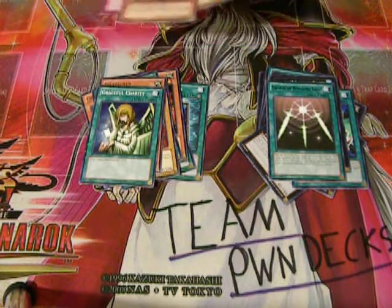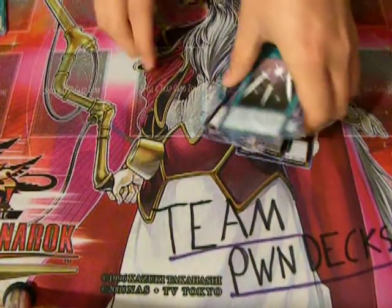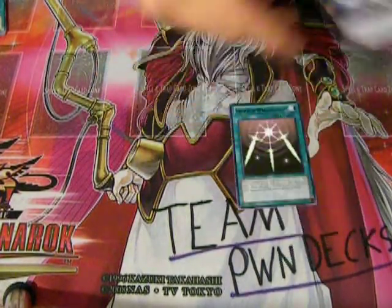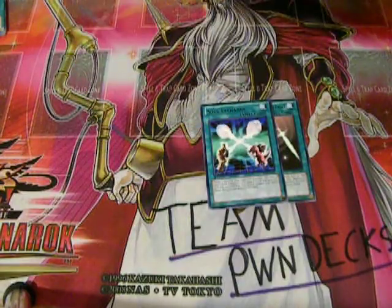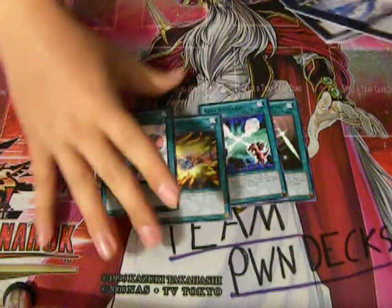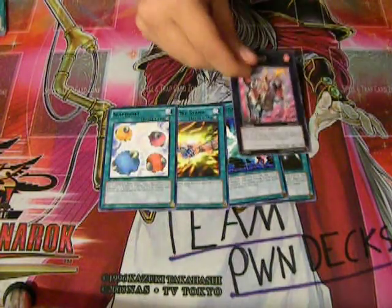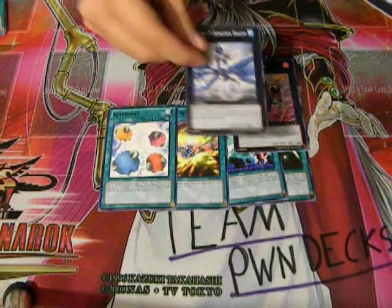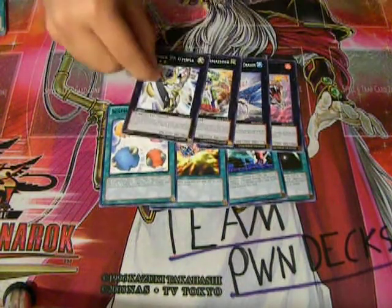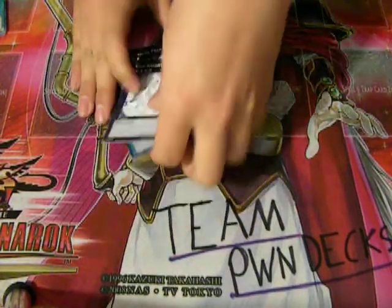I'll do a quick little review of what I got just for people who didn't want to watch the full video. For rares I got Swords of Revealing Light, Soul Exchange, United We Stand, and Scapegoat — four spells total. For Xyz rares I got Grunosaurus, Leviathan Dragon, Zenmeister, one Utopia, and two Gemnight Pearl. Those are all the rares.